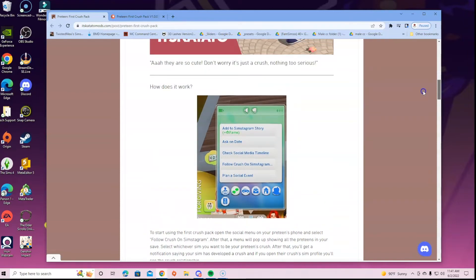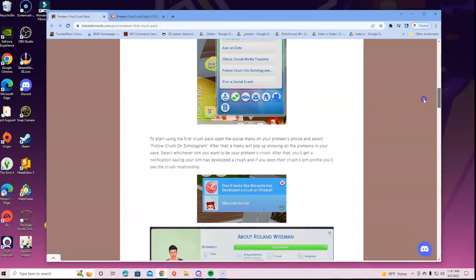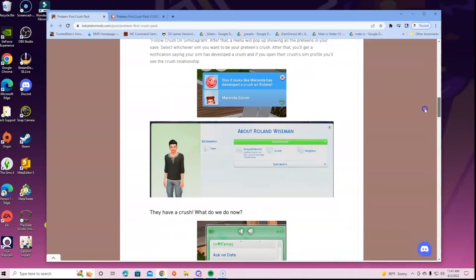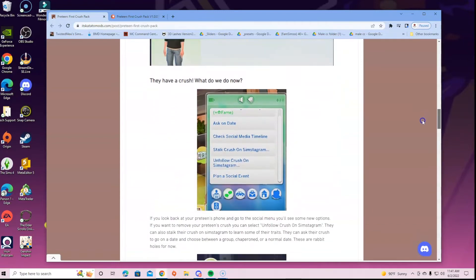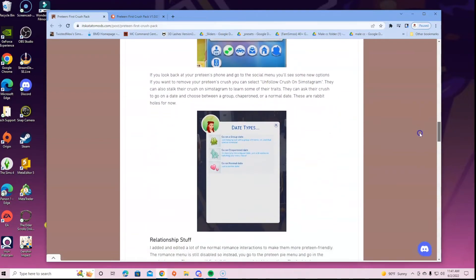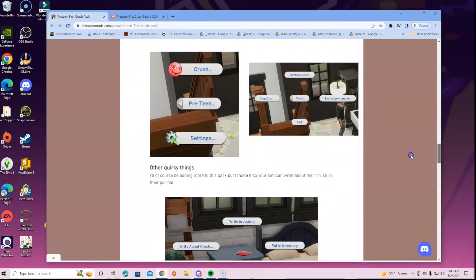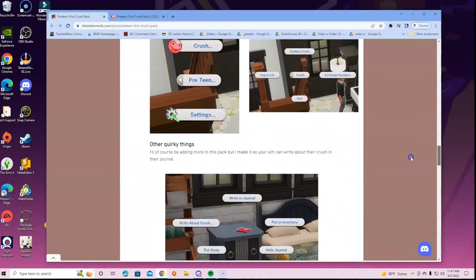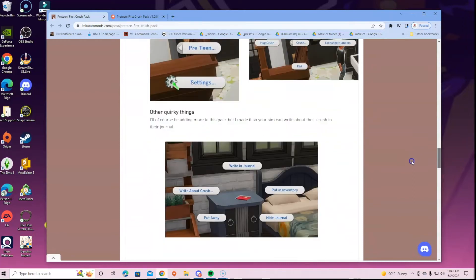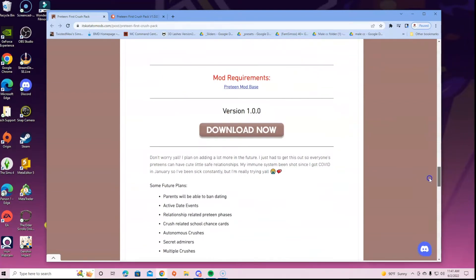You see how she says 'how does it work' — you have the 'add to Simsagram story' in the phone and all that. She shows pictures of what it would look like in the skill background when you have your first crush, the options in the phone, date types, all that stuff. If you've installed a mod and aren't sure where to go or how to access it, always go back to the website and check the pictures — they let you know a lot.